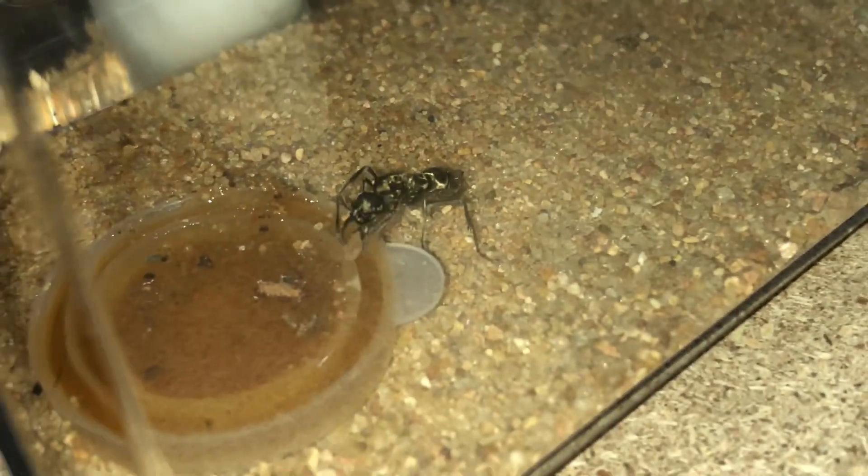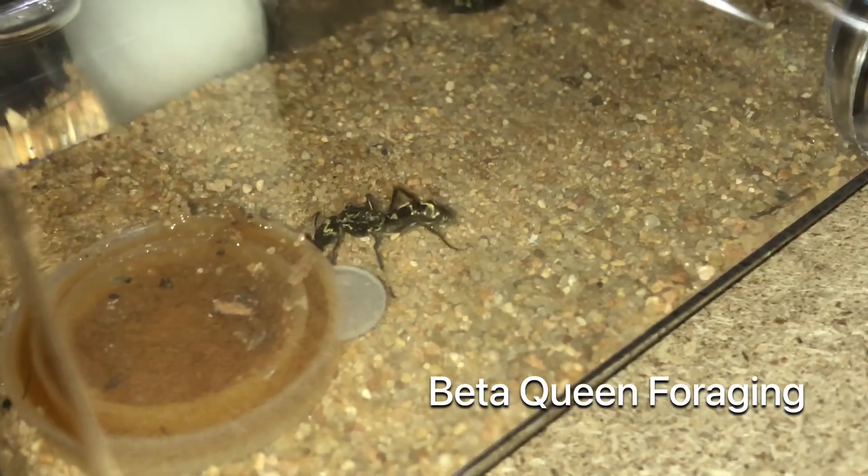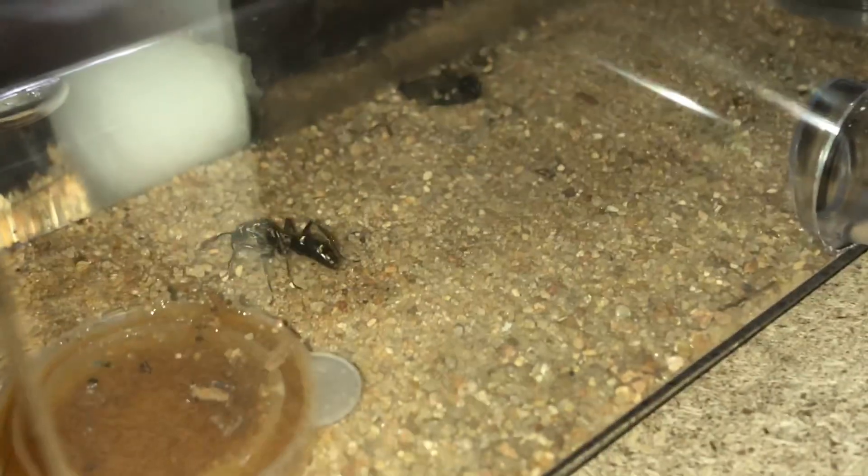Now we'll take a look at the other queen and see what she's up to. As expected, the Beta Queen is doing foraging behaviors and other more risky behaviors compared to the dominant queen. What you just saw was her actually taking some trash out and leaving it in a honey tray.